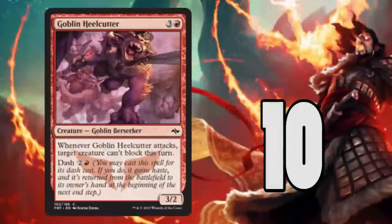Number 10: Goblin Heelcutter. A 3/2 for four — not too bad. With the dash ability, a 3/2 for three that gets haste and can also make your opponent unable to block with one of their creatures is very significant. You can have a face-down creature that you flip face-up late game, and with the dash it just lets you get through and put your opponent down. This is going to be a great card.